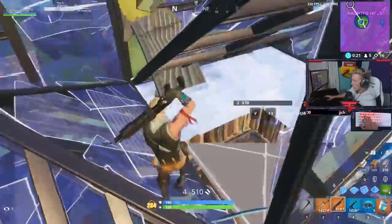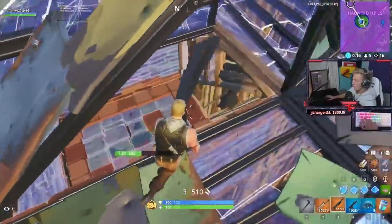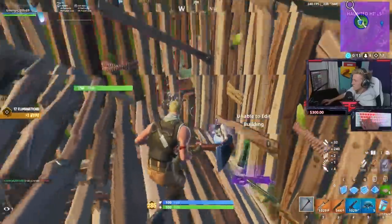His opponent reclaims it and starts to panic. Tfue's opponent then tries to edit out the side, which Tfue sees, and in response edits the cone and floor he placed, and finally secures the kill on the turtler who tried to edit out the bottom.